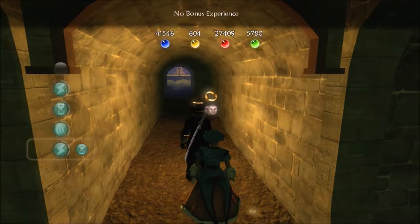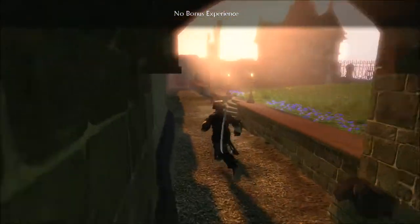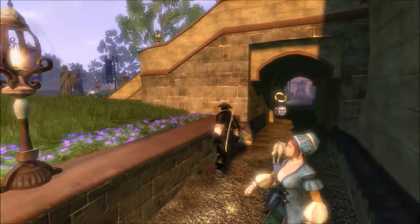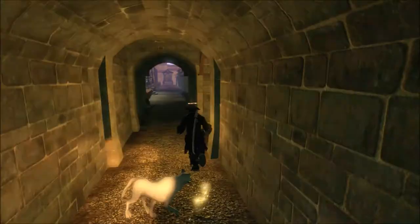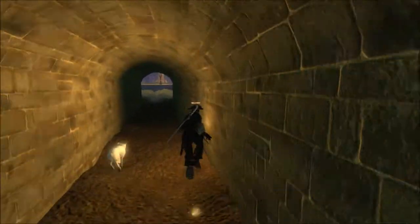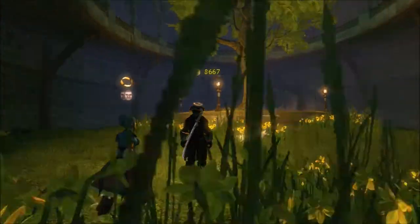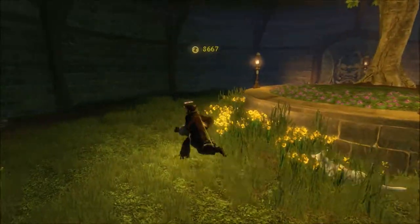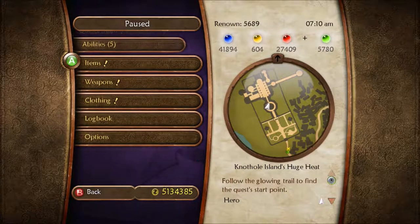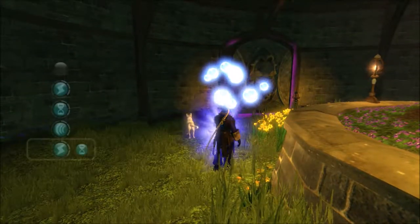I'm going to pop these potions real quick. Here's the path right here — you have to go all the way to the back, past this little bridge right here. There's a little path downwards and it leads right over to here. There's a silver key right here, and then there's another little path heading out this way that I've never seen before. Apparently it goes to the tree that's right in here. And there's a demon door over there too — never seen this before.